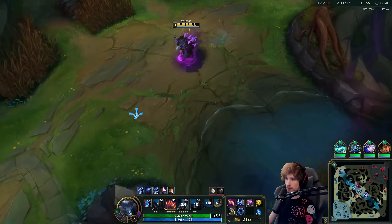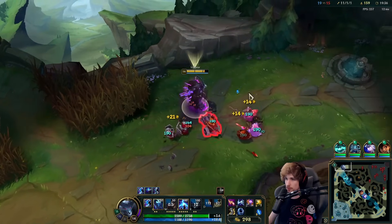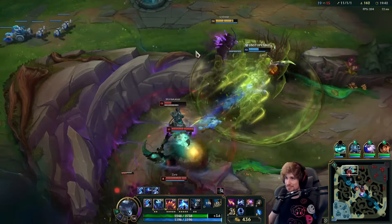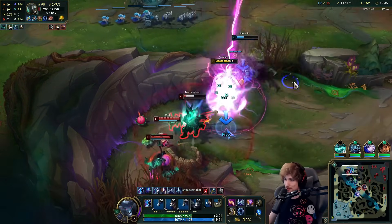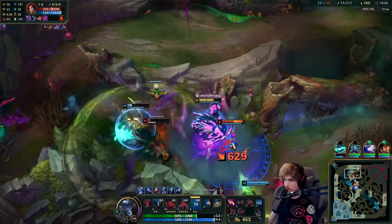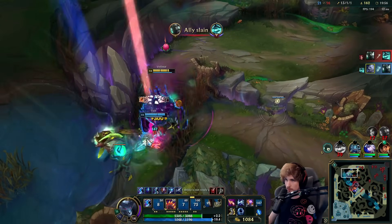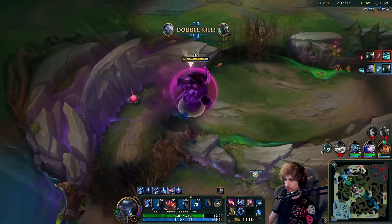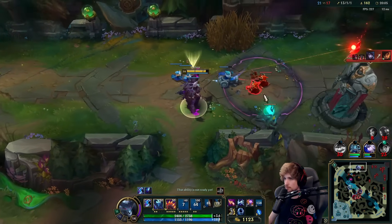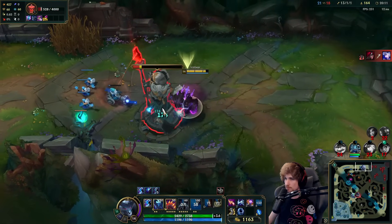There's probably more people chasing me down so I'm walking away. I don't want to fight Mordekaiser if I don't see anybody. I have ult. I got him! Great. Let's go back top lane — and the tower is ours.